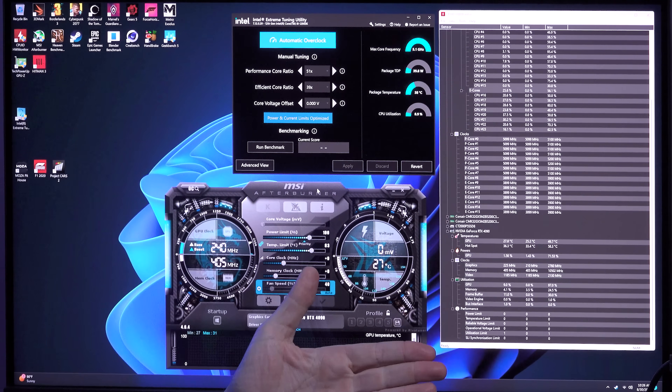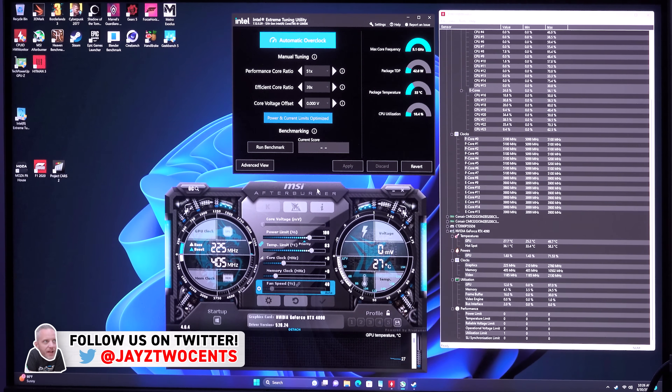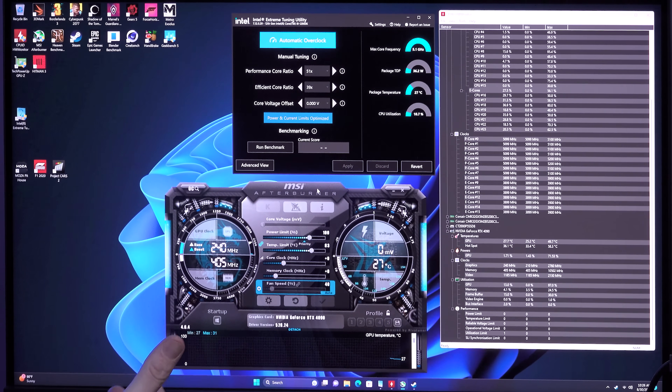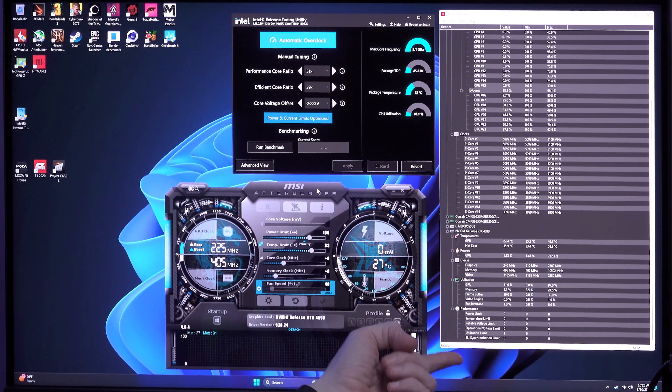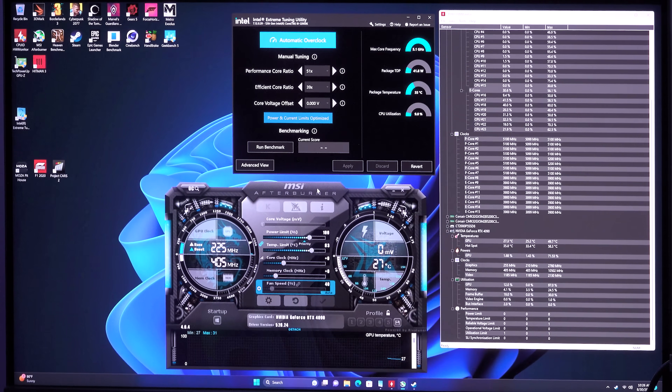We have a couple of different pieces of software we're going to be using. I've got XTU because this is an Intel CPU and I need to be able to artificially slow down and make the CPU dumber. I've got Hardware Monitor just to keep an eye on voltages. The other stuff we'll be using is MSI Afterburner, where we're going to make our card a little faster and monitor what's happening while in-game so we can see what our performance limits are for the graphics card. The card will tell the system here's why I'm limited.